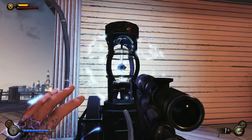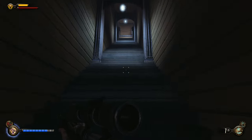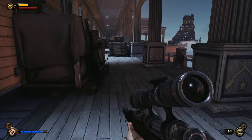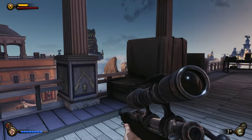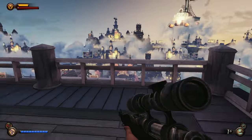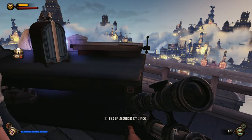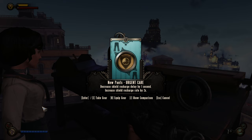What I can do is light this up and go into one of these buildings — Hall of Heroes maintenance. Oh, maybe I can get up to the top then. Yeah, okay cool. So we can actually go up here — I killed a guy up here a long time ago, I'm pretty sure he was a sniper. What's strange. Oh — lockpick, nice, two of them! New pants: urgent care — decrease shield recharge delay by one second, increase shield recharge rate by two times. That's super useful.